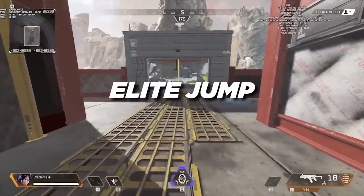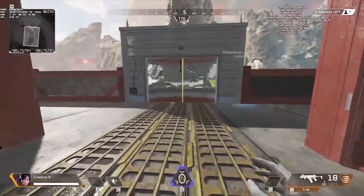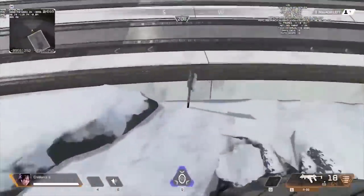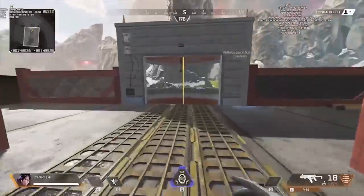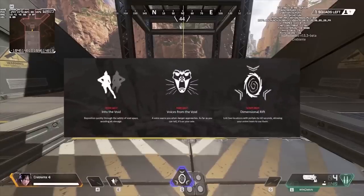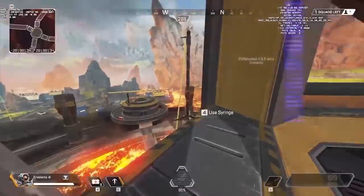Elite Jumping is one of the many zipline movement techniques which can be used to attain insane height and momentum. To perform an Elite Jump, simply slide towards a zipline. When you slide to the edge of the ledge, look to the opposite of the zipline, then look straight down. For a brief moment your interact button should pop up, and when it does, perform a superjump by pressing your interact button and then your jump button twice. Doing this will send you flying into the sky and make you very hard to hit. It can also be combined with legend abilities, and with some practice you can do this on every zipline building — you can also do it coming from a diagonal.